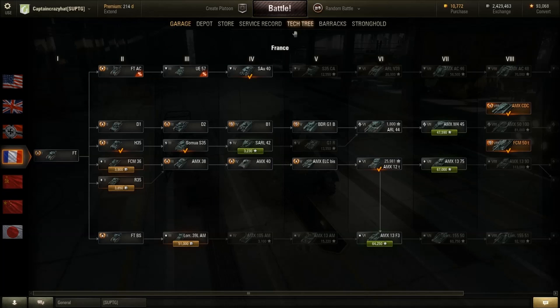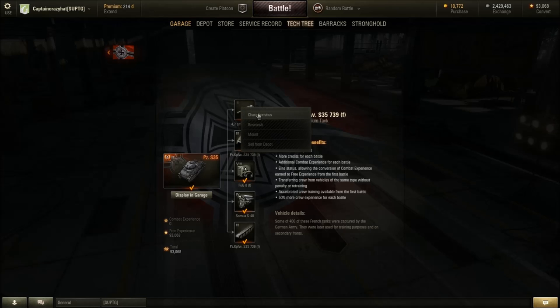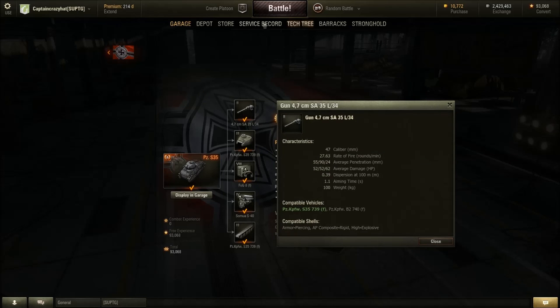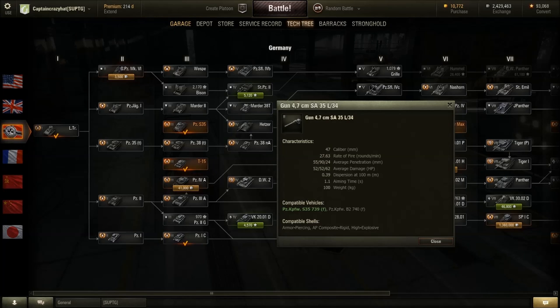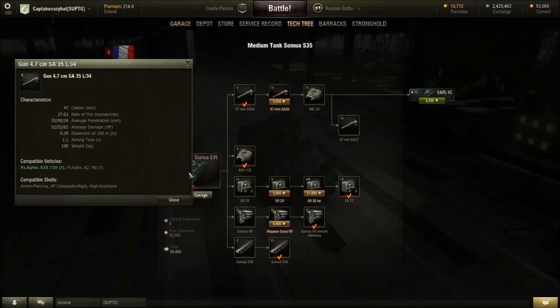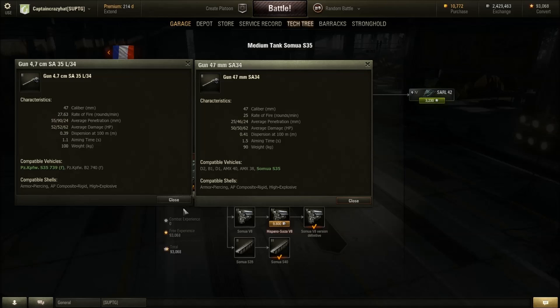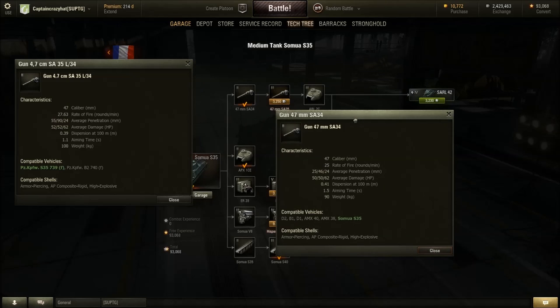Let's bring in the German gun just to compare. That's the main difference once everything else is fully upgraded. The stock gun on the French tank is by far inferior to the German gun — it only has 25 millimeters of penetration. The stock gun is terrible; you would never want to use it if you had a choice.